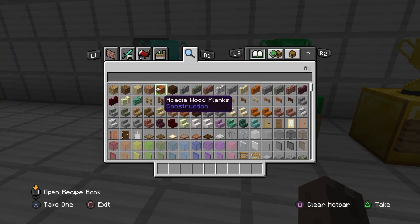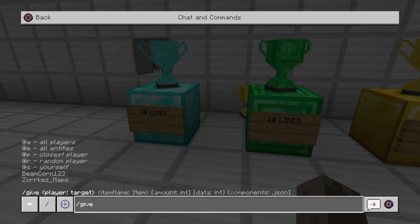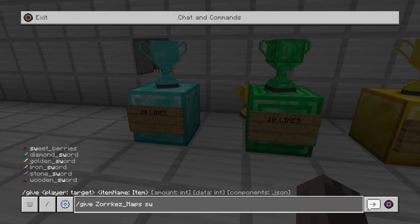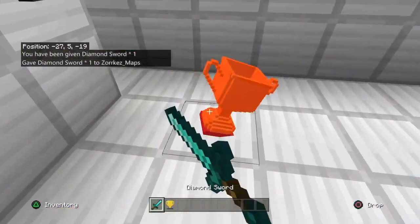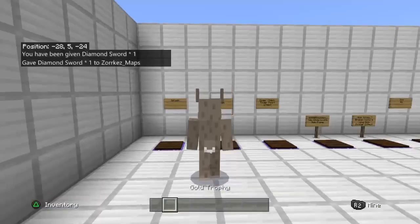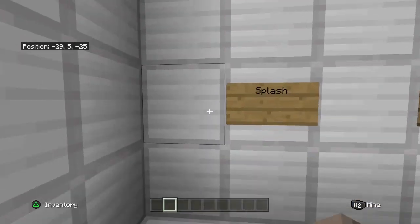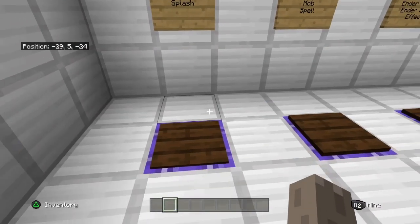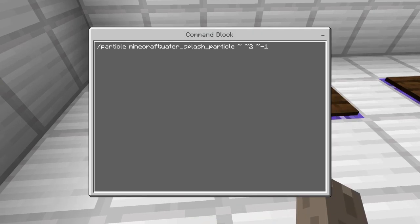If you guys want to be a diamond, it's pretty dope. I need to get myself a sword because I think I should be able to give myself one. So the first particle right here is the splash one — that's what the splash looks like. It's very simple. If I just stand on it you'll be able to see it. I thought it looks kind of cool — you can use this for tons of things. Here's the command behind it, so I'll let you guys do that for a quick second.